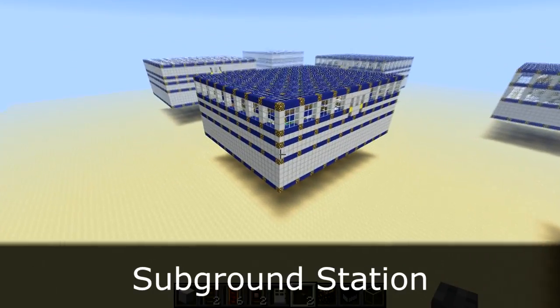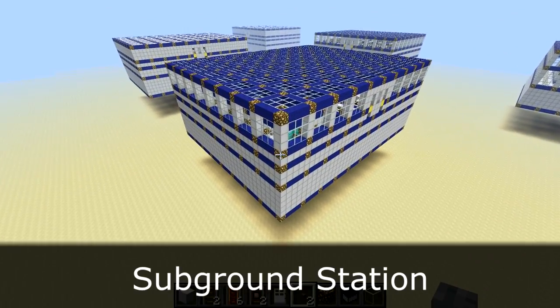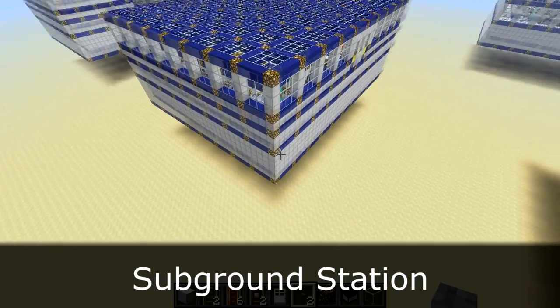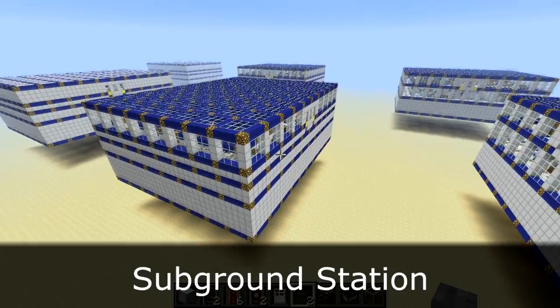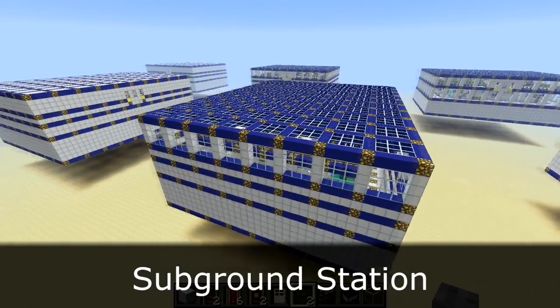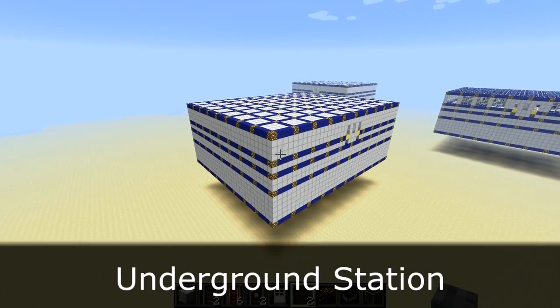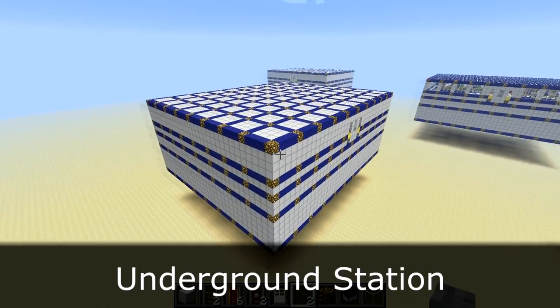The third station type is something new to version 4.1. It's a sub-ground station, and basically the bottom two levels are underground, including the passenger level, while the track level remains above ground. And finally, we've got the fully underground station, where all three levels are meant to be below ground.